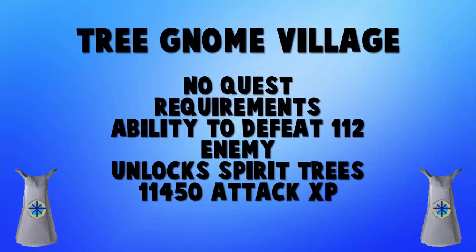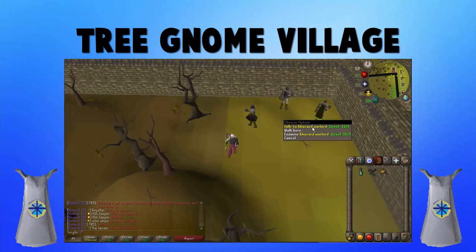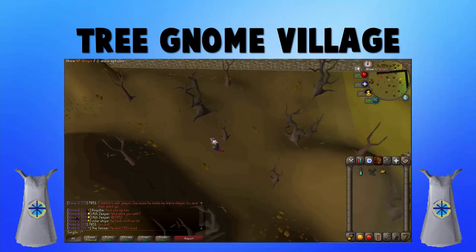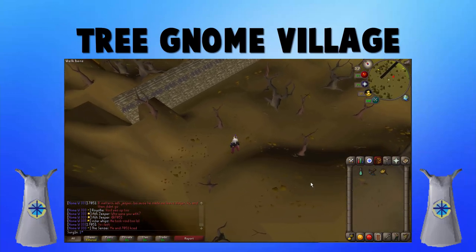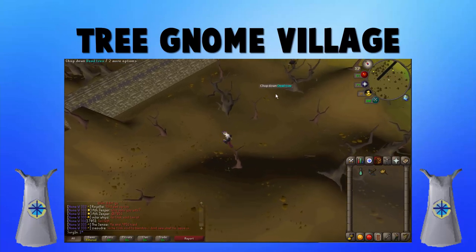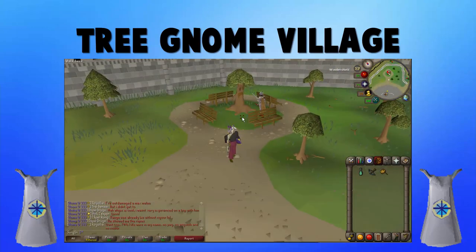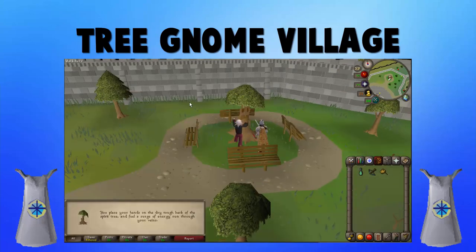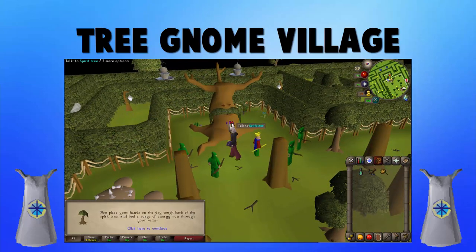Let's move back to the western side of the map: Tree Gnome Village. No quest requirements, no skill requirements — you just have to defeat a level 112 boss, which you can safe spot using Range or Magic. Completing this quest unlocks spirit trees, a very handy way to move around the map. There's a spirit tree in the Grand Exchange you can use to teleport to the Tree Gnome Village or Stronghold, and it's one of the quickest ways to get to western Ardougne.